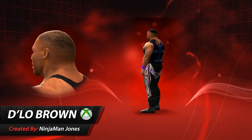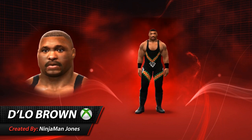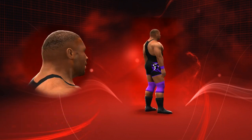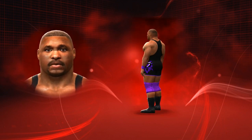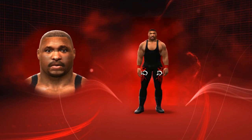Welcome to today's edition of the Community Showcase, featuring D'Lo Brown by Ninja Man Jones. It's available for download on Xbox 360 and features 7 attires in total, including the Nation of Domination and D'Lo's chest protector, 3 of which are hidden in the cutscene attires. Check out the link in the description for screenshots and download details.